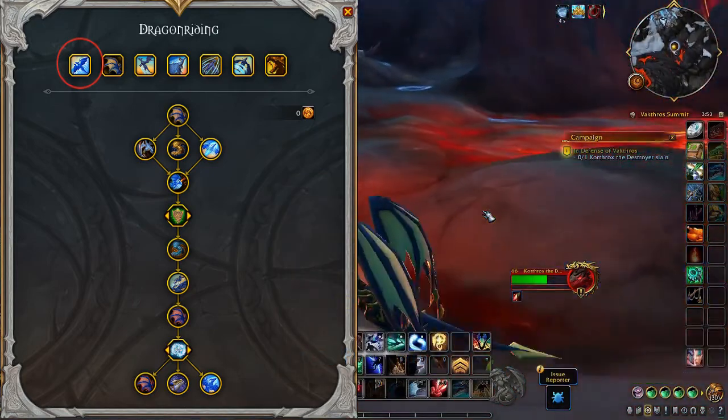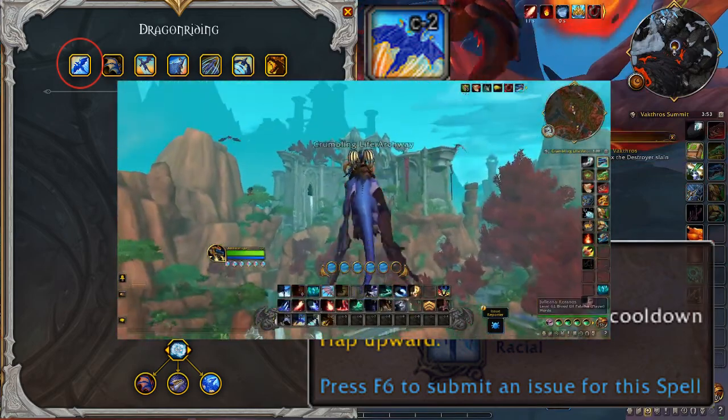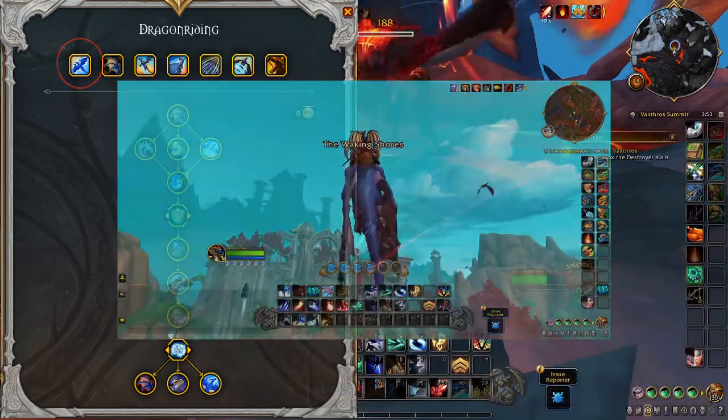The second active ability is Skyward Ascent, which is flapping upward. I'll have more on Skyward Ascent later.